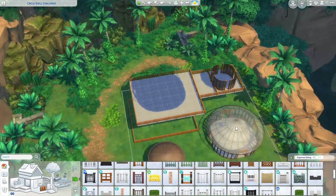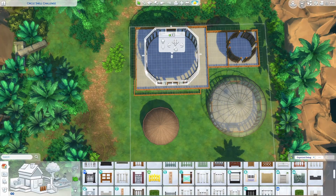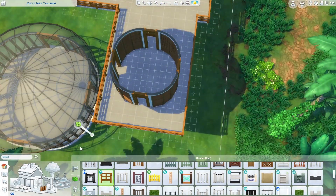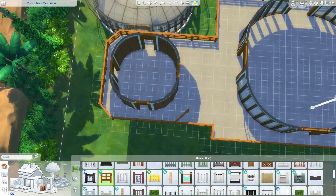Normally in a shell challenge you aren't able to add more stories to the build, but Simsie said duplicating or stacking her shell was allowed for this one. So I ended up using three of her original circles and included a couple smaller ones as well.